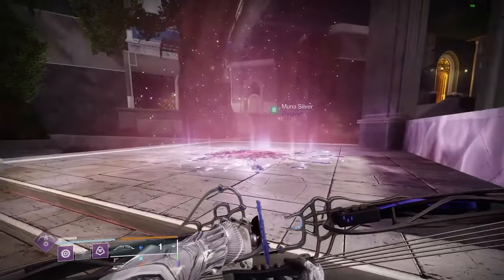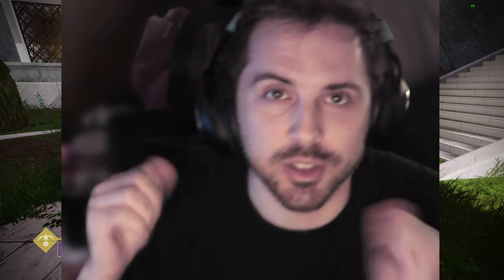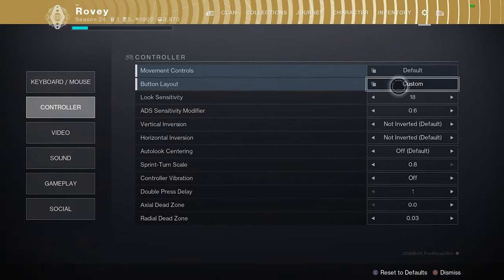If you get stuck on this part, there's some sort of a bug where it's not really telling you what to do. The simple and easy fix is to go into your controls and it'll tell you what buttons to click to activate your transcendence ability.